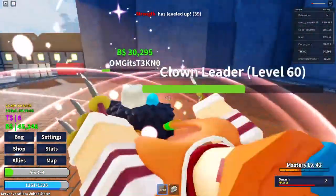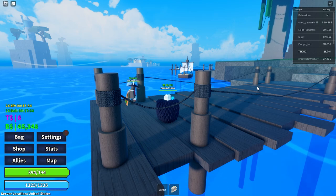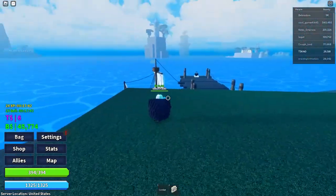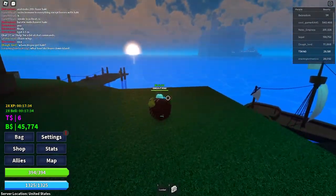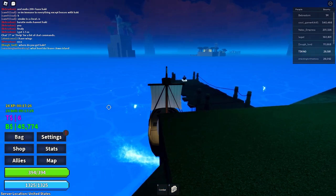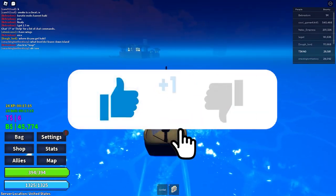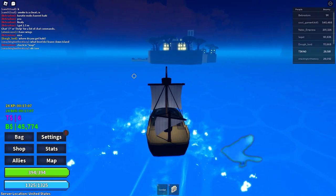Last but not least, Light fruit is the only S tier fruit in update two — easily the best fruit in the game. It deals incredible damage, has great range, and you can blind people temporarily so they can't see. You can upgrade it to make it more powerful and change the color to purple. Light also gives you speed, the Logia defensive effect, and the blinding ability on top. You get mobility, defense, damage, and a free attack feature — it's the best fruit, no debate. Thanks for watching, let me know your thoughts in the comments!